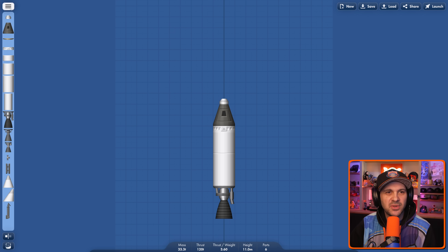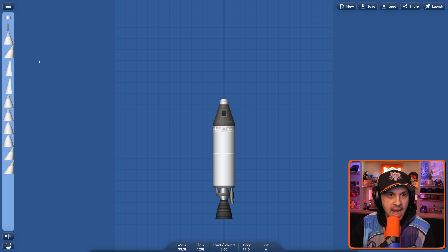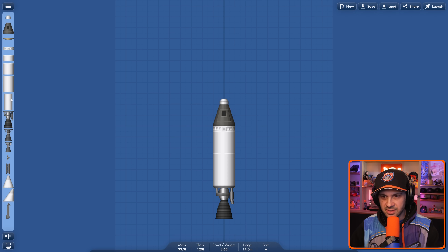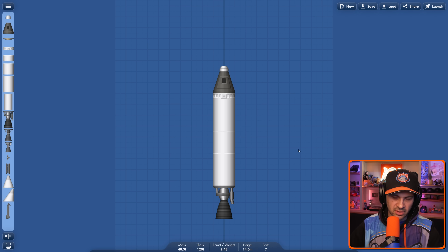Are there fins? We need aerodynamics. No, that ain't right. We don't need structural stuff. I was really hoping to get some fins on this thing. Maybe I add something like that. That feels better. That feels more correct. Okay, let's just try.